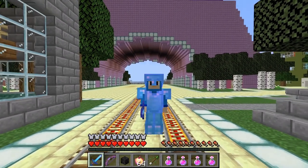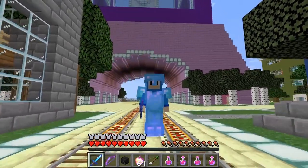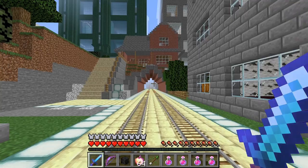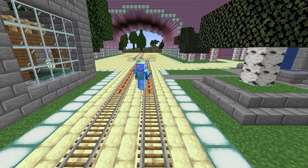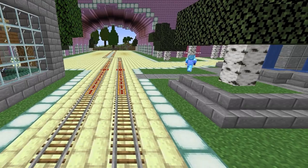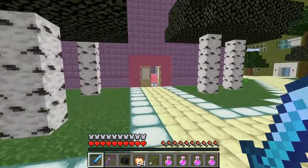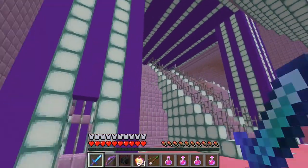Hey everybody, Eep the Mouse here. Today I'm at the clock tower. I've been following these books all throughout the area and they've led me back here saying my greatest enemy would be at the top of the clock tower. So that's what we're going to do today — get to the top and fight whatever is up there. I've got a bunch of potions and a wither skull. I worked hard to get all this stuff together and prepare.